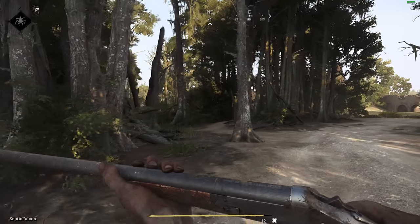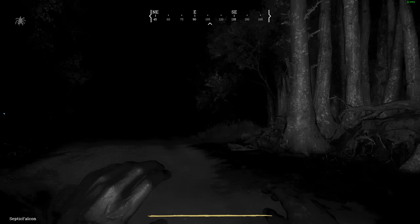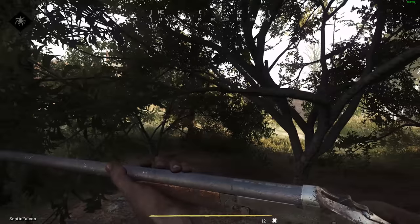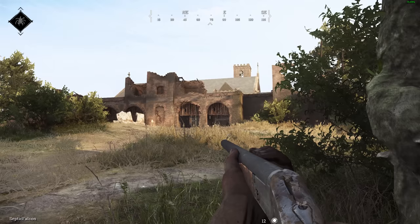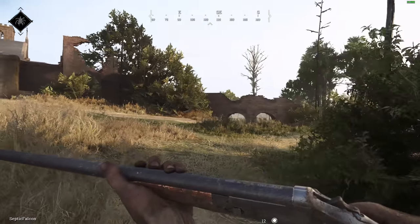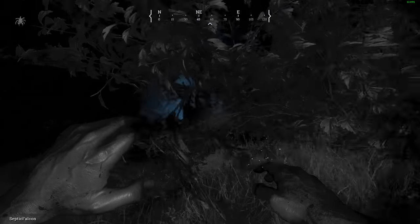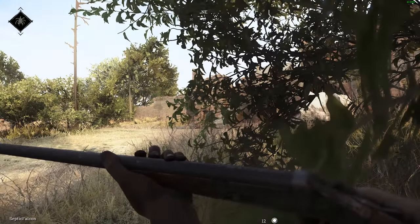I want to sneak up on where those shots are coming from and get the first clue. As I mentioned before, performance is not the best in Hunt yet — bit of optimization needed — but it's the first public test and it's Crytek with its own engine, CryEngine, so optimizations will happen. The worst of it is when everything's still loading in. First clue just here — you'll see some FPS drops there.